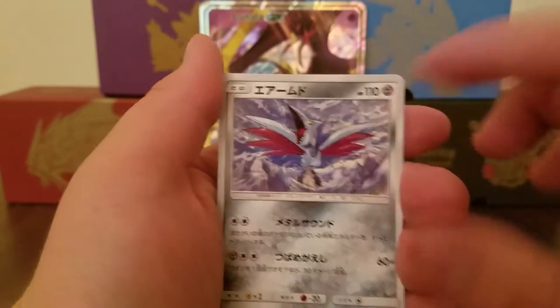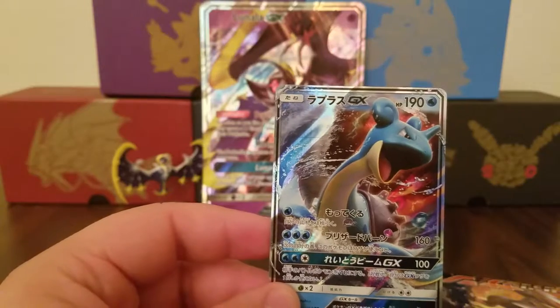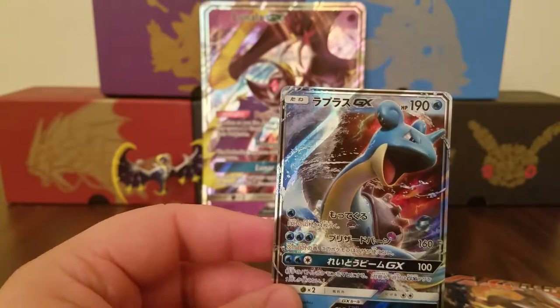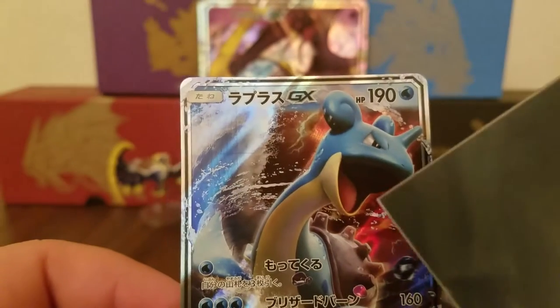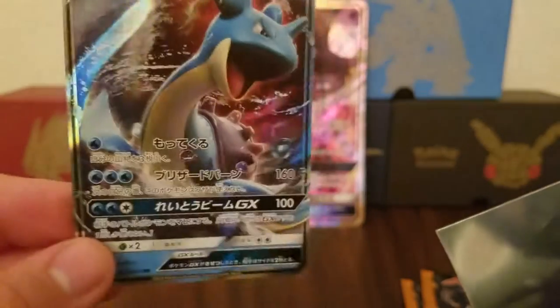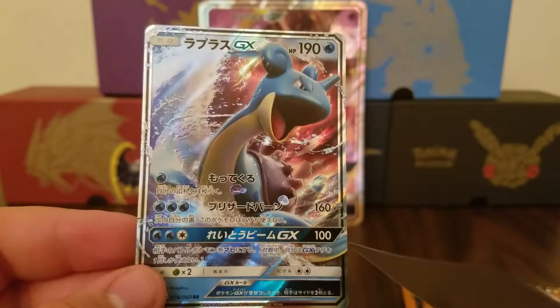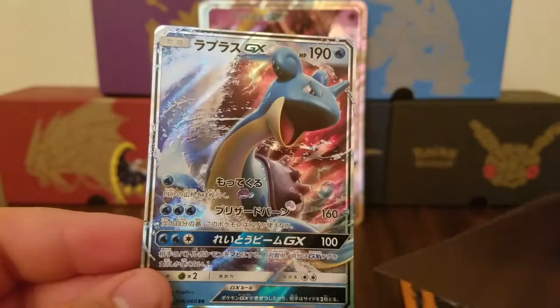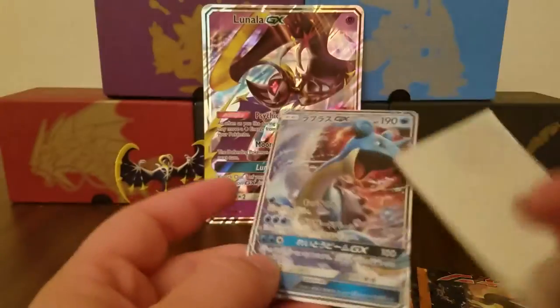I like the Skarmory card. Lapras GX! That is awesome. Lapras just looks so amazing right there — it's gangster. Nice attack stat. That's pretty cool — pretty cool.